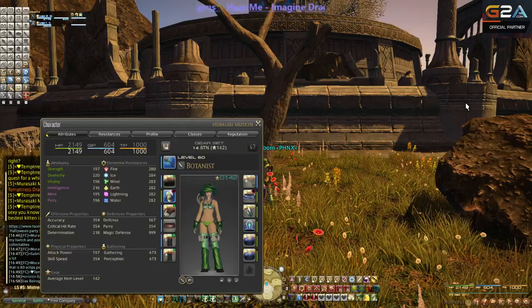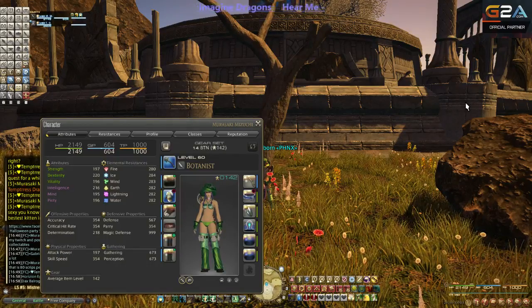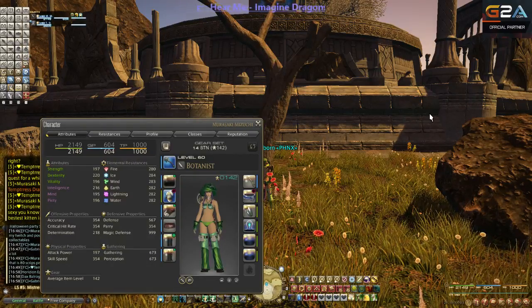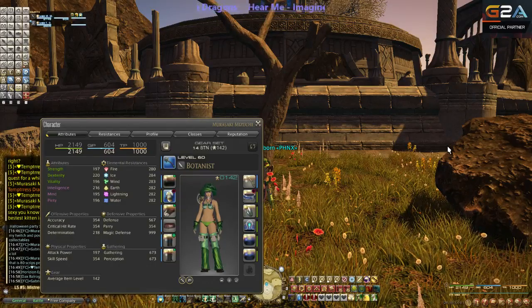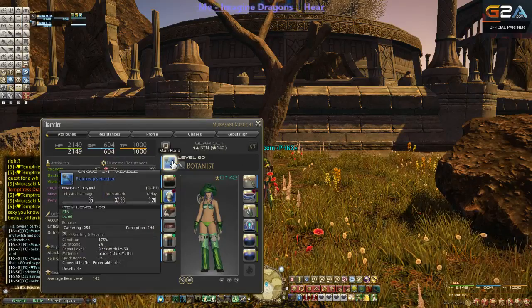I'll show you how you can get more than two at a time and I'll explain how to get max collectability on that so you can turn it in. It's the item called Counterfoil that you use to turn in with red script tokens to get your blue gear like your weapons and your body.